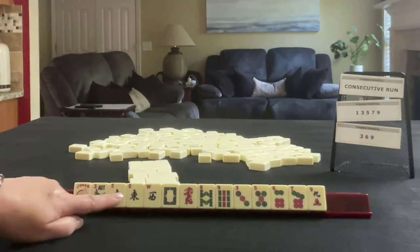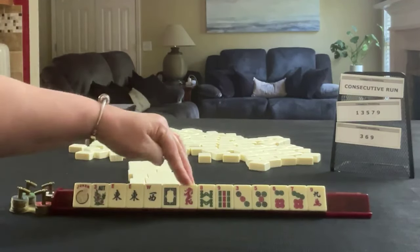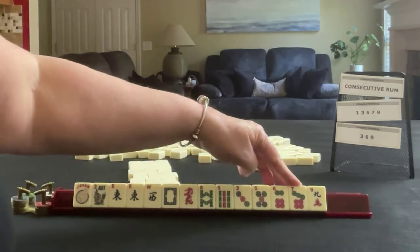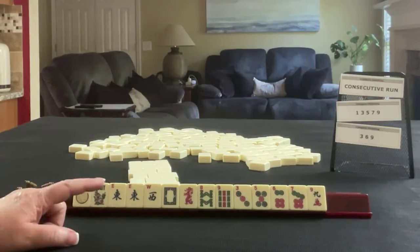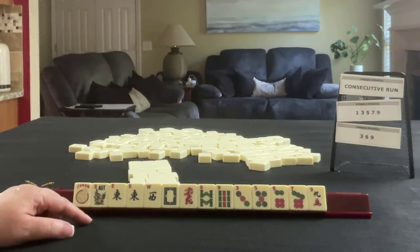We have a joker, flower, east-west, pear-east, white dragon, red dragon, 8-9 in bams, 3-5-6-7 in dots, and a nine crack. If these were your tiles, which of these categories would you force and what would be your first pass?